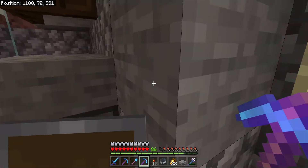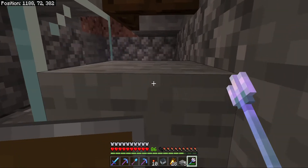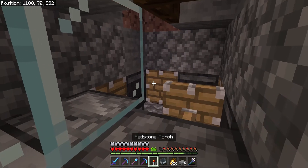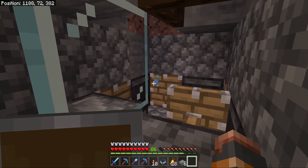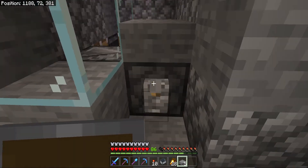First, pick up the trident from there — just right-click. Then we're going to break open these trap doors, keep this close, and throw the trident right at this piston right there.